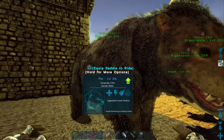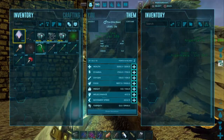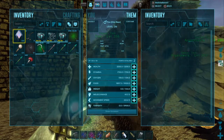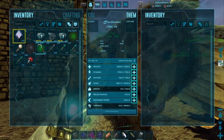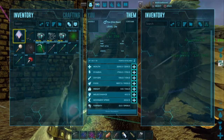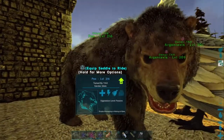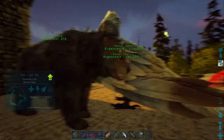I thought I'd come over here and show you what I got on the dire bear yesterday. We of course named him Pooh Bear. It came out a level 216 from a 145. We tamed it on prime meat so it lost one level — should have been a 217 for a perfect tame. It's got 3,200 health, 1,750 stamina, 1,134 oxygen, 9,900 food, 1,144 weight, and 411.5% melee damage. Pretty good, but we ain't got a saddle for him yet.